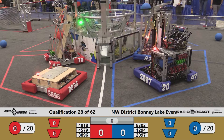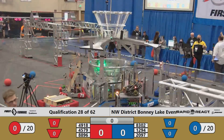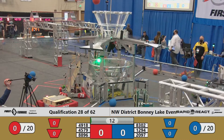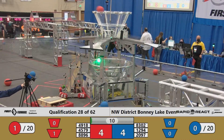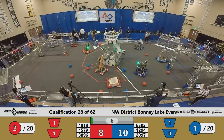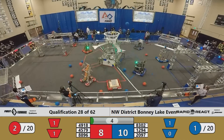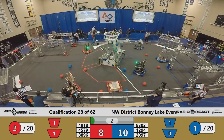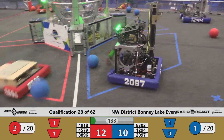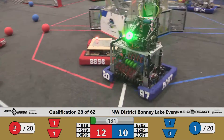Drivers behind the line in 3, 2, 1, go! Two quick cargo into the lower hub for the Red Alliance, courtesy of 4579. Cargo hanging for the upper hub for the Blue Alliance. 2097 does not connect with their licks volley, and as anything clears, it's 12-10 in favor of Red.